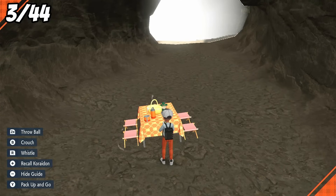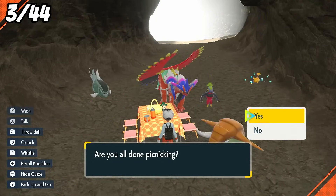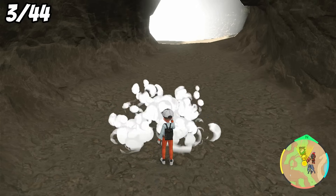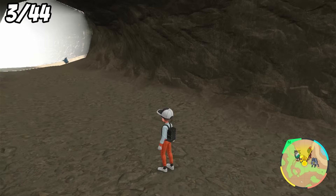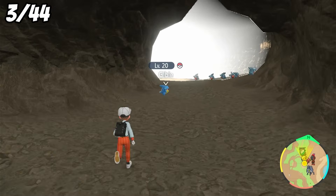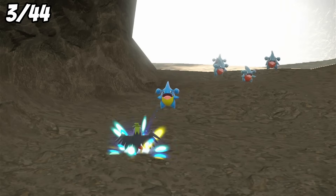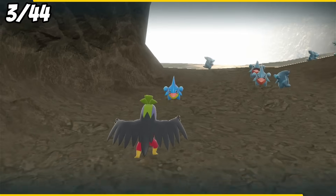I now decide to try the picnic reset method and go for a dragon type shiny. I've seen this method on YouTube and I want to give it a try. When you set up a picnic, you despawn all the Pokemon around you, and then when you come out of the picnic, they're fresh encounters. After a little while of resetting, a shiny Gible comes darting towards us begging to be caught. So I do. We capture it in a quick ball, and that's shiny number 4.